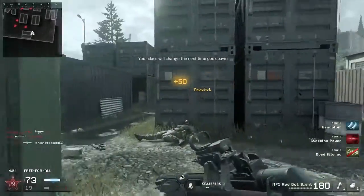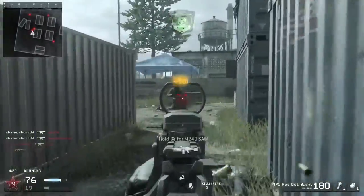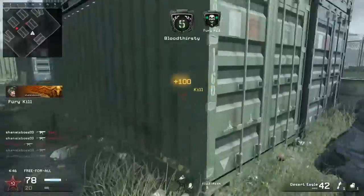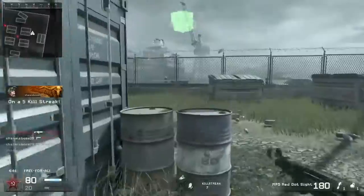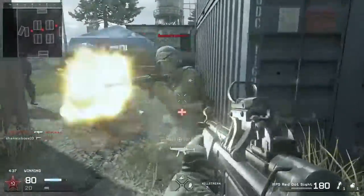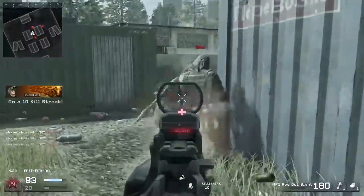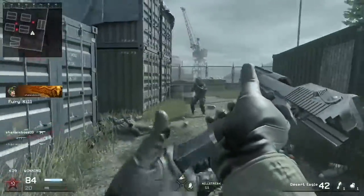Now the second weapon is the MP5. This weapon just absolutely annihilates people up close. It's a 2-shot kill with stopping power, and it can even melt through people who are wearing Juggernaut. It has very, very good hip fire and okay reload speed — pretty fast for this game. The recoil is a bit high if you're trying to hit targets at medium range, but up close this is going to be the gun you want to run. It just dominates the competition within close quarters.